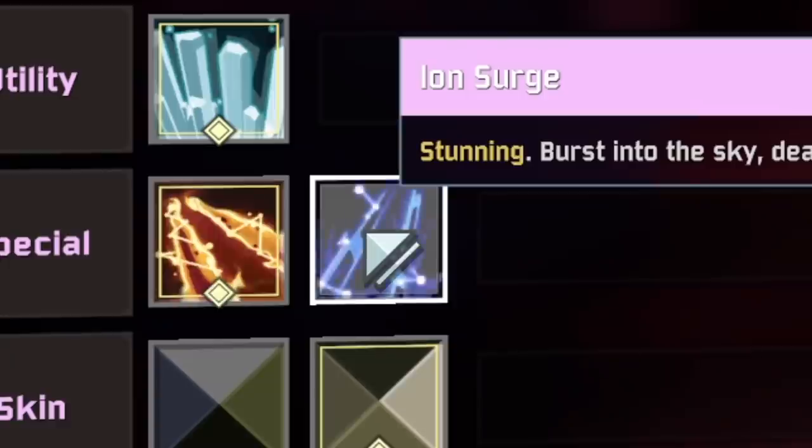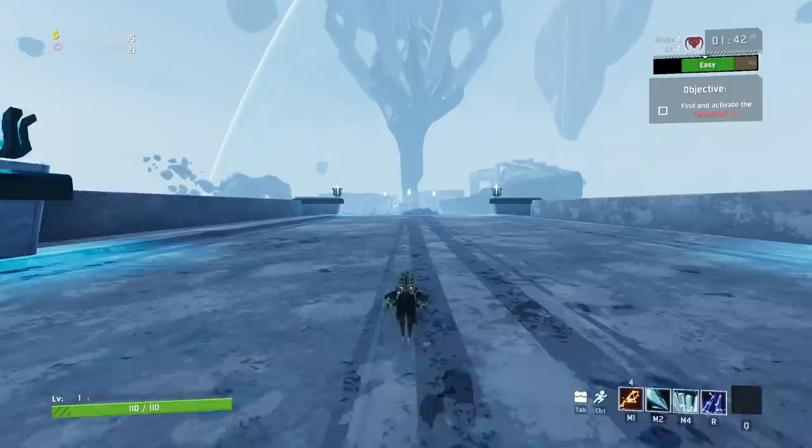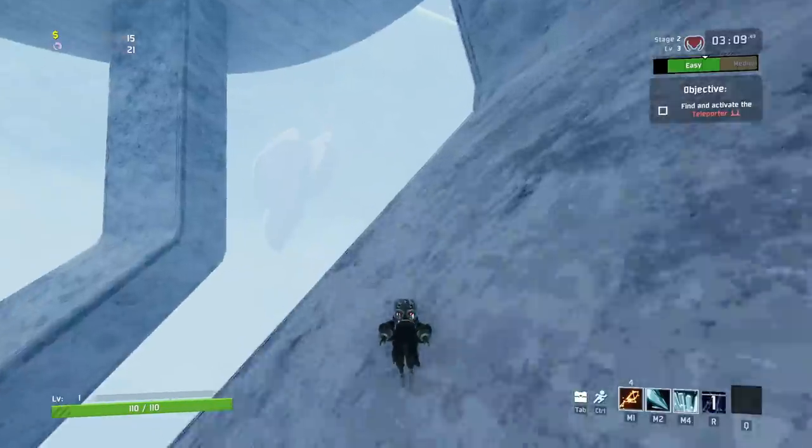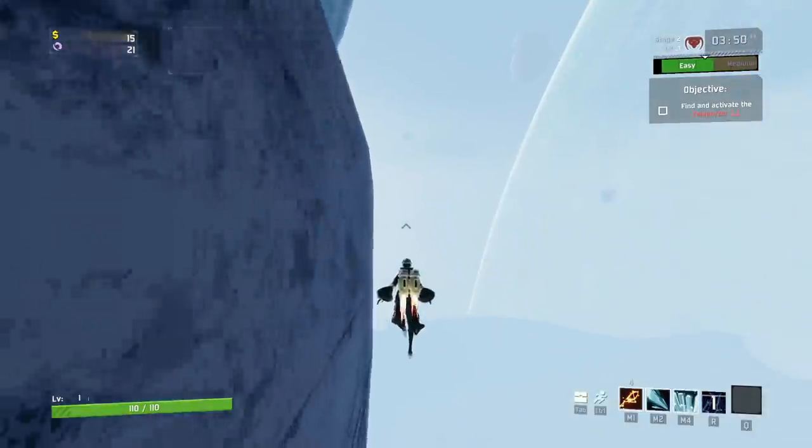For the Artificer, you'll need to take her Ion Surge special ability. Simply take Ion Surge and push the button whenever it's off cooldown. Make sure you are hovering with her passive at all other times. Easy stuff.